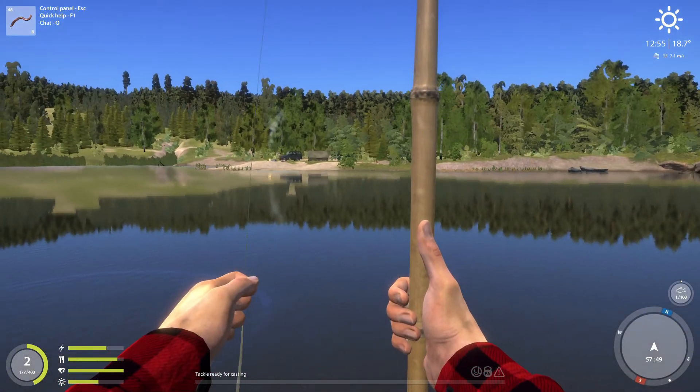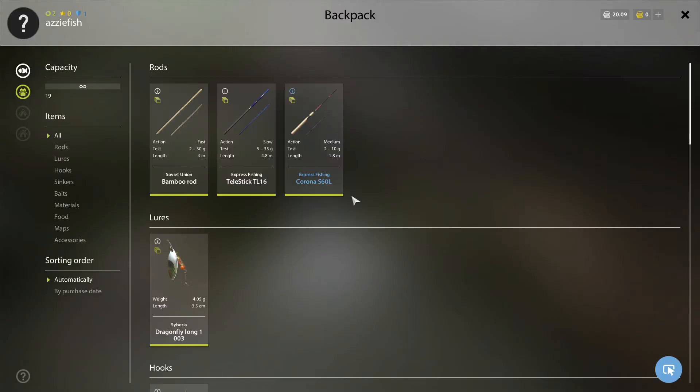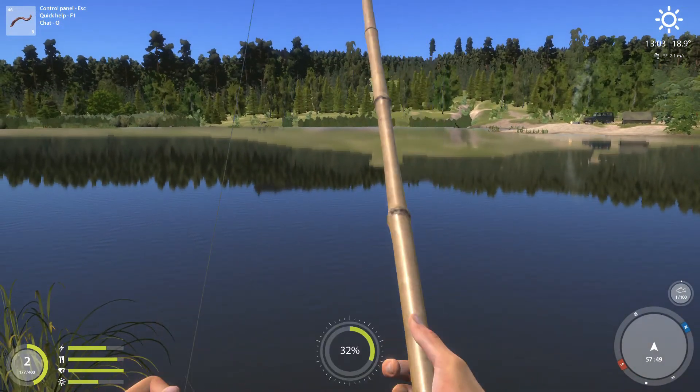I still have a worm on the hook. I just want to see how many worms I have. Baits - there we go. We still have 45 worms, right? I do not need to worry about worms then. 45 of the blighters. Okay, and in we go again.